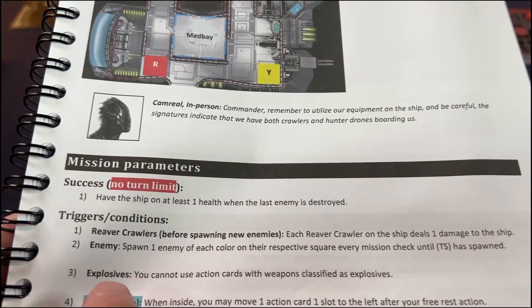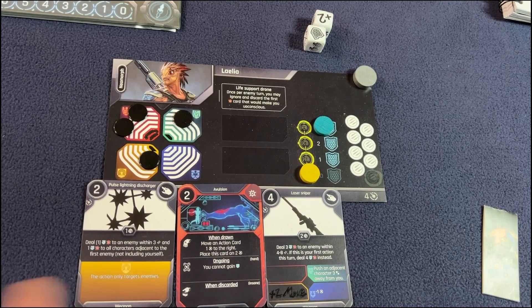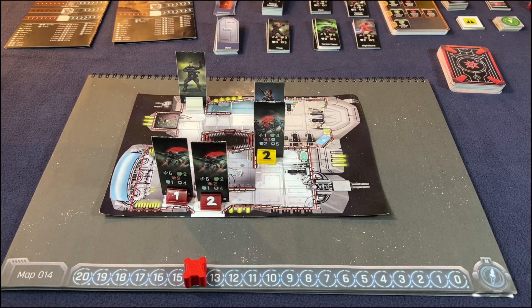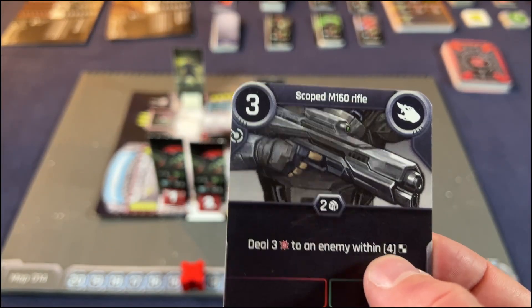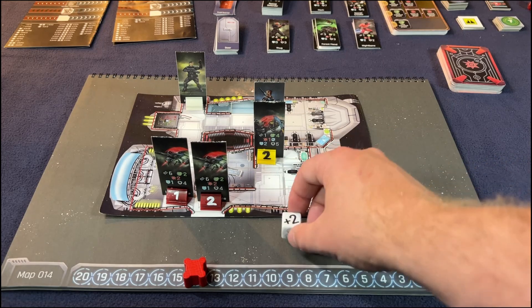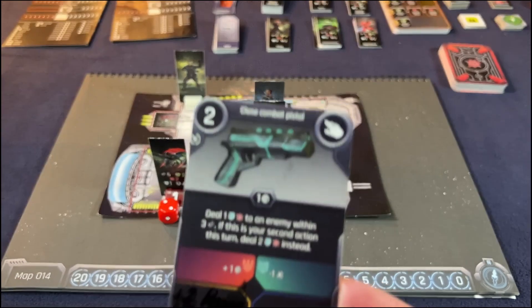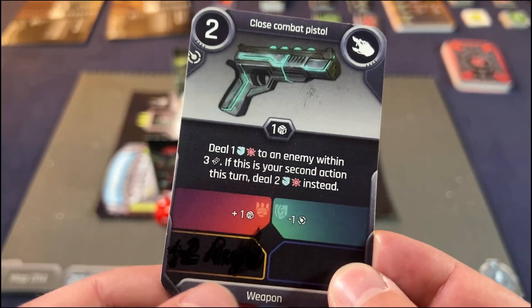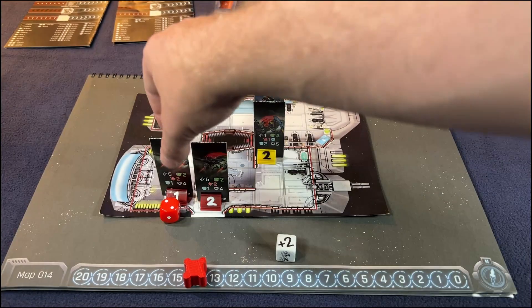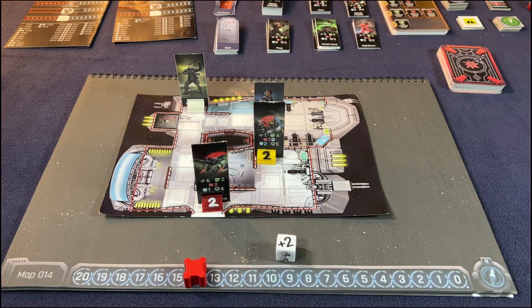However, during the mission check there was a reaver, so the ship gets one damage. I'm going next as Hero. I'll use Enforce — I need to add one range, hopefully get plus one, doing three damage to the number-one guy. Plus two range means six range — he's only range five. Three damage minus one shield leaves him at four health. Second action: two undefendable damage, using the plus-two range token to get within range.